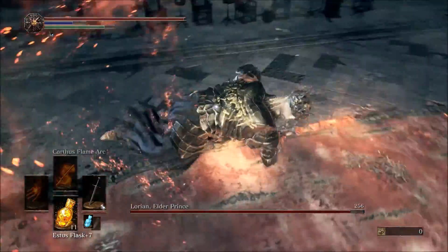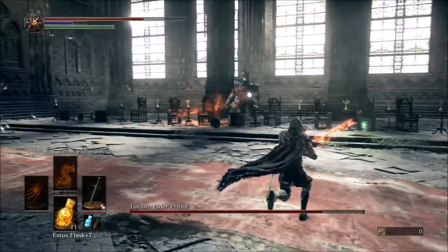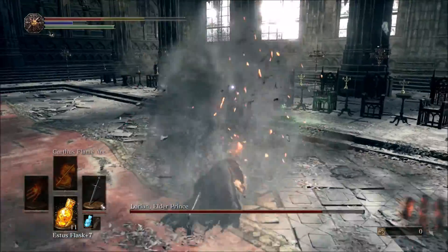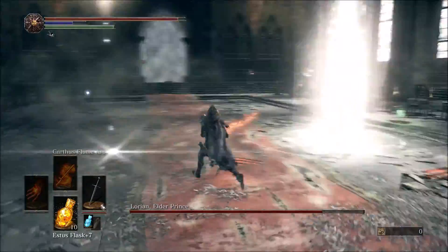Basically what we're going to do is stay close to him and roll through his first two attacks, then hit him once, and then roll through his next two attacks. Usually when he goes far away he does a special attack which you'll see later, and that will probably kill you one shot, so stay away from that.